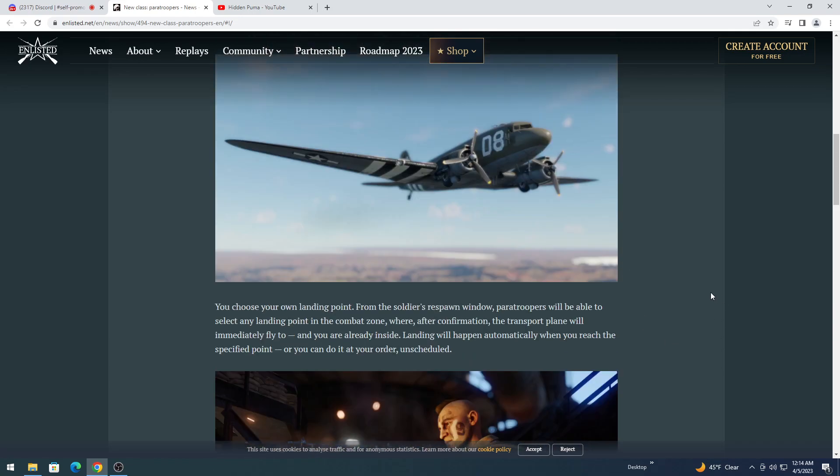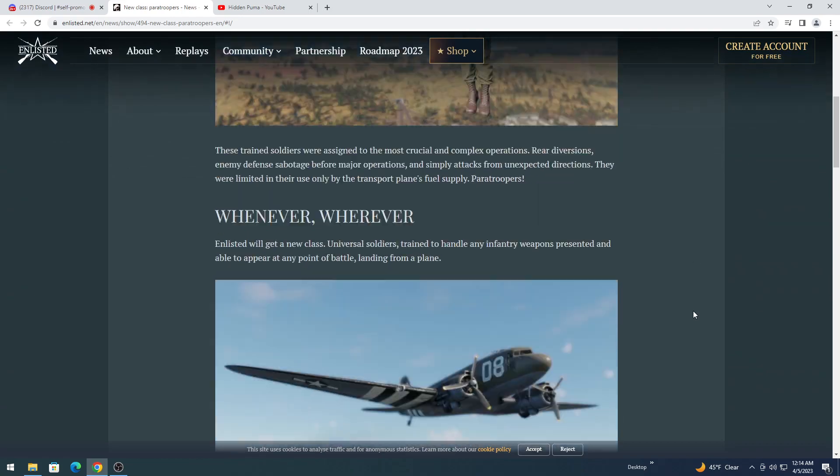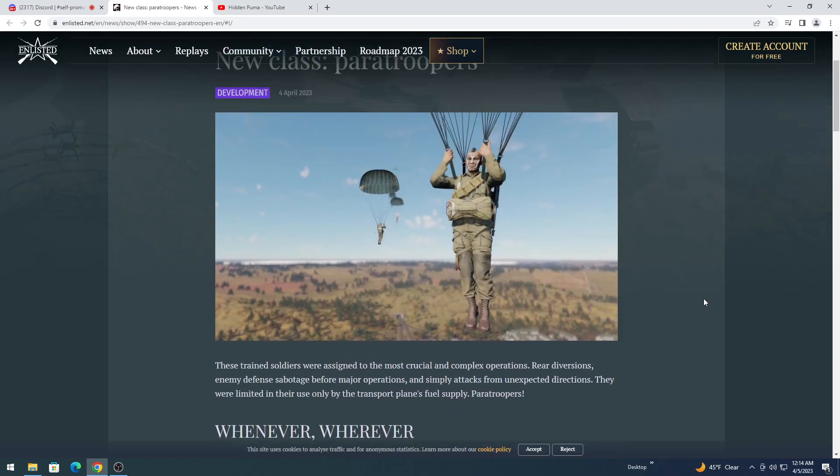Here are the different guns. So the way the mechanic will work is you will pick a point on the map where you want to spawn, and then you will spawn into the airplane flying to that spot that you picked on the map. You could either jump out of the plane before then and go down wherever you want to go, or you can stay in the plane and the plane's going to shove you out when it's time for you to get out. Therefore you're always going to be within the combat area - you're never going to go too far backwards.